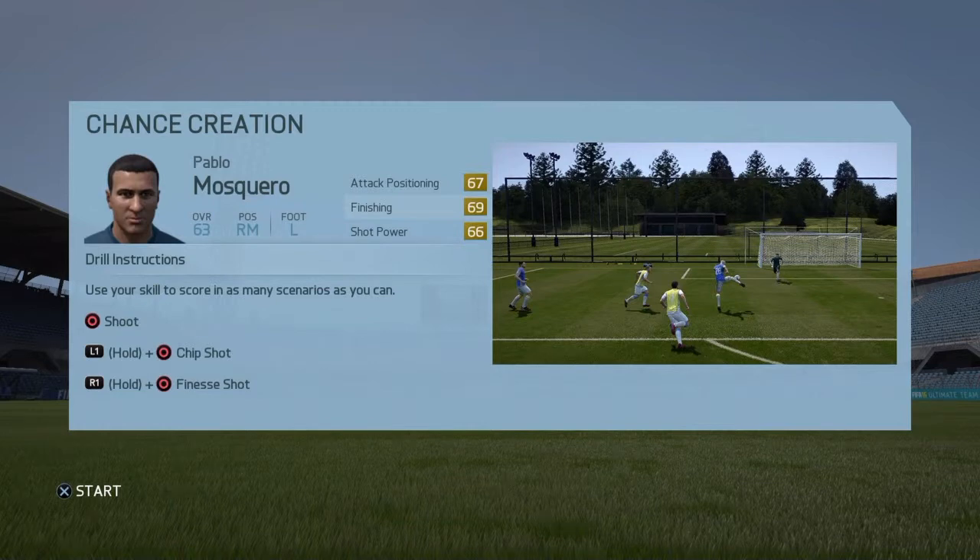He looks like a promising lad that could do really well for us. One of the ones I always do myself is the chance creation one, and I think it's really, really easy to get to the 15,000 points you need. So I'm going to try and show you my tips and tricks for doing it here.